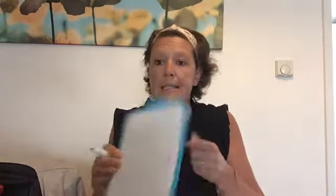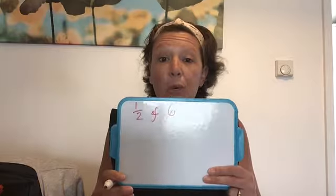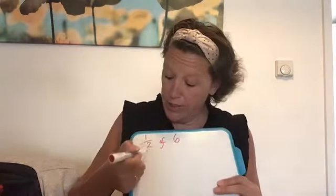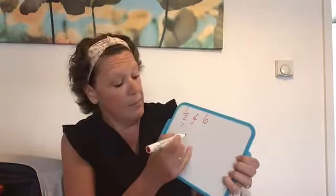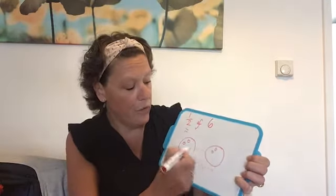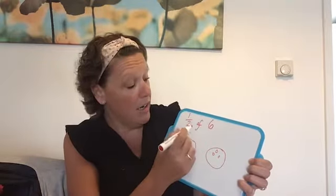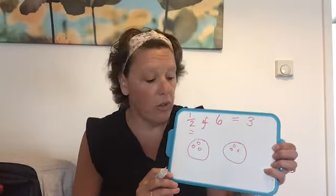Last week we looked at fractions of shape. This week we're going to look at fractions of number. If I take the number 6 and want to find half of 6 — when we find half of a number, we're actually dividing it by 2, splitting it into two equal parts. So we split 6 into two circles and share the number 6 out: 1, 2, 3, 4, 5, 6. So half of 6 equals 3.